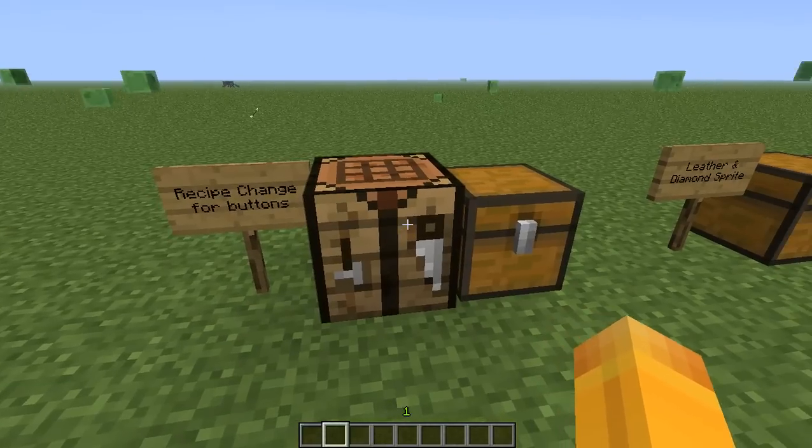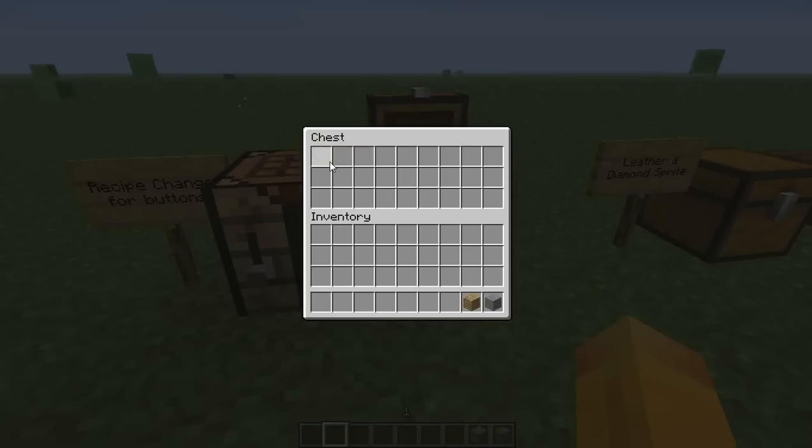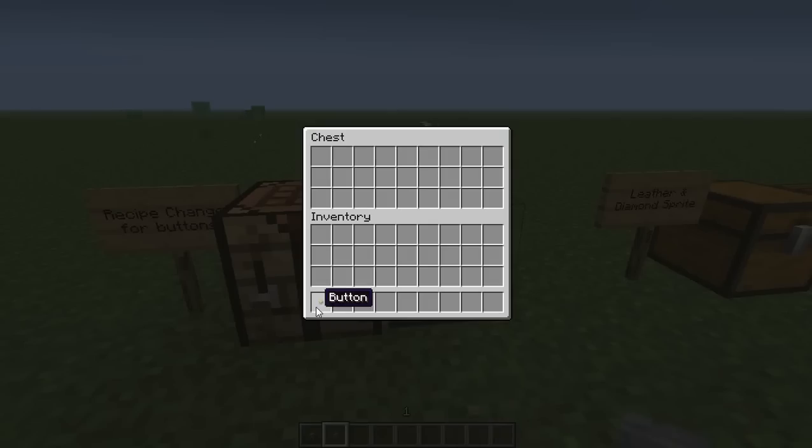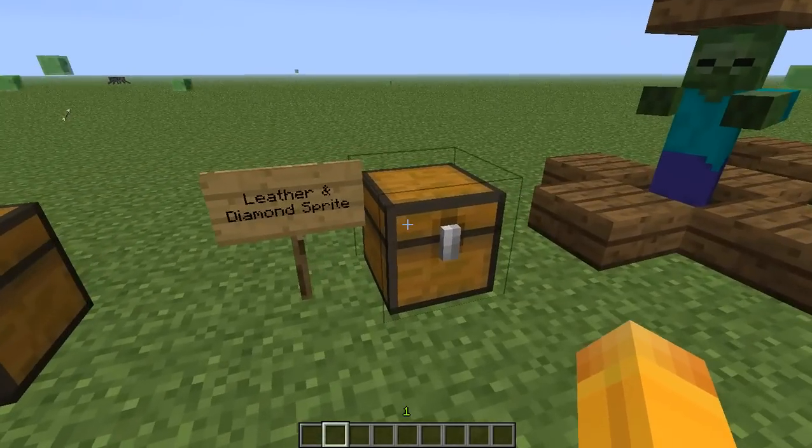The first change is the recipe has changed for buttons. If I just go ahead to make the latest button that was added in this snapshot, just put a piece of wood in there. And to make the original button just put a piece of stone in there now. They didn't have a recipe for the wooden button before.